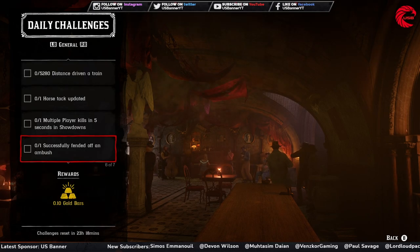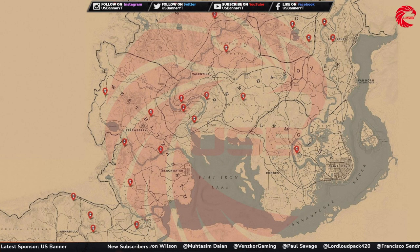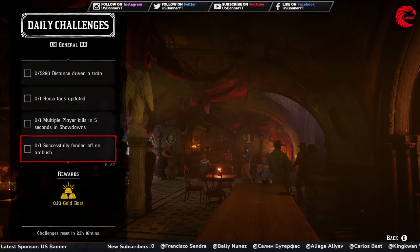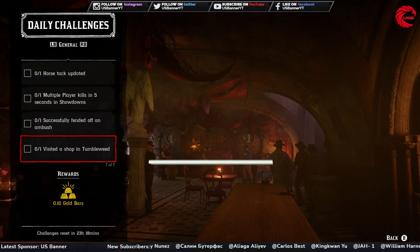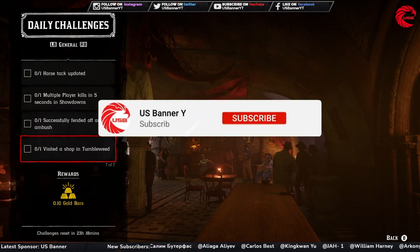After that, you have to clear an ambush. Here are the locations for ambushes in Red Dead Online — these are the only spots where you can find them, but they are really hard to find. Go to these specific locations and try your luck. If you find an ambush, you have to clear it.